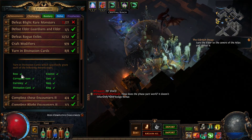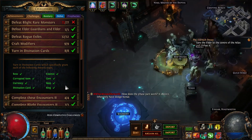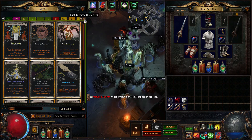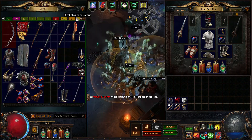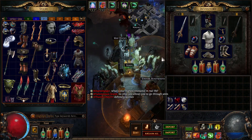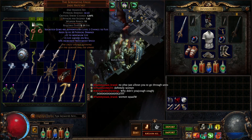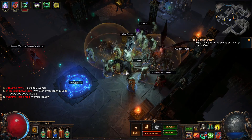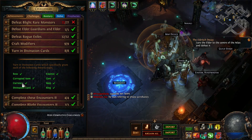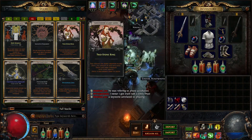Turning in divination cards - this one can take a bit of grinding and searching around. There's a divination card set that gives Storm Cloud bow, which should be quite straightforward. Just pick up every divination card and you should be able to get this one. Corrupt items should be easy - Emperor's Luck will complete the currency challenge for you. Basic cards right.